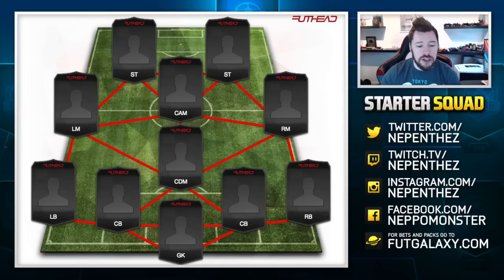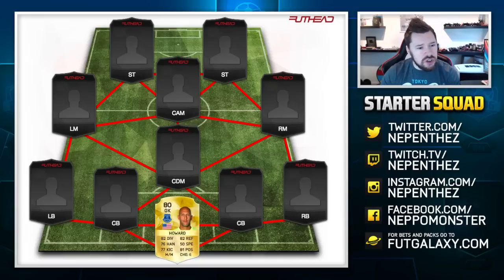We're going to start from back to front, and in goal we are going to go with Tim Howard. It took a long time to look at all the goalkeepers — we could have gone with Valdez or Begovic, both 82 rated. The reason why I went with Howard is because he's got a really nice well-rounded card, and because he's 80 rated he will be pulled a lot in packs, should be relatively cheap, meaning you'll be able to pick up some bargains on the market.